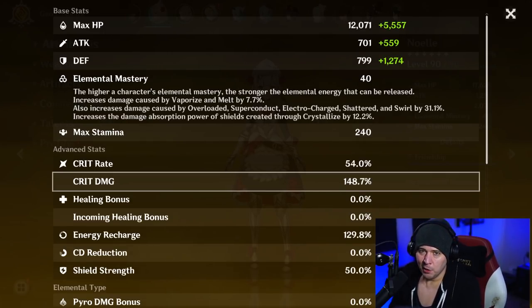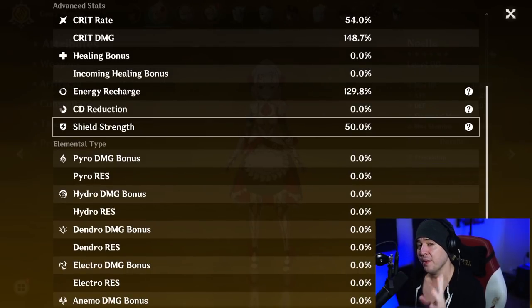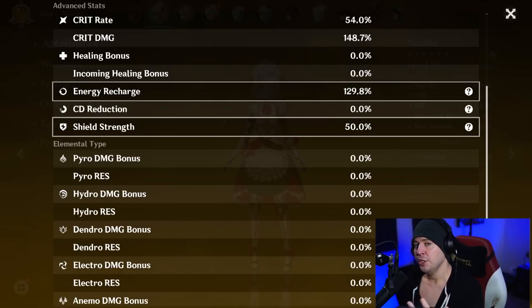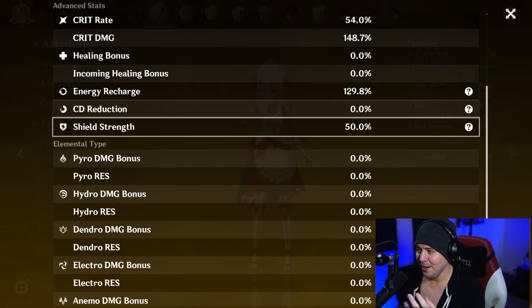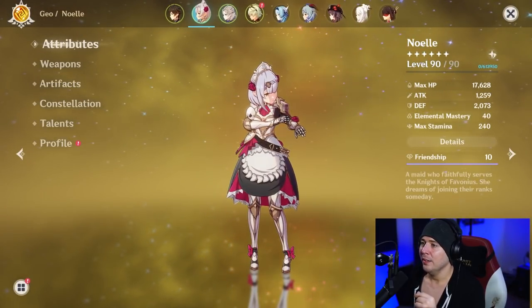I could try to squeeze a little more crit rate or crit damage out of the feather and sands, but I've already spent like 70 years of my life farming these — I don't feel like spending another 70. All in all, these stats are very nice. Shield strength is at 50%: 35% from the two-piece Bolide set, and she's in a triple geo party, getting an extra 15% from that.